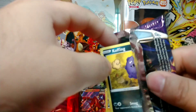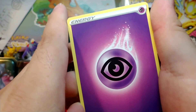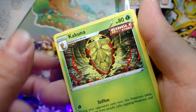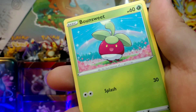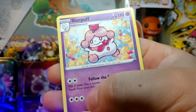Second pack — nothing but pillar pulls hopefully. Code card, Psychic energy — there we go. Hattrem, Flaaffy, Koffing, Galarian Yamask, Snowrunt, Bonsly, Kubfu. Reverse holo Lenient and Slurpuff non-holo rare.